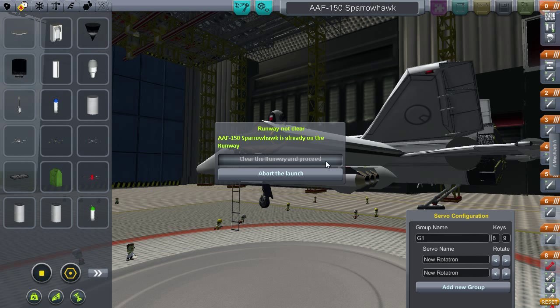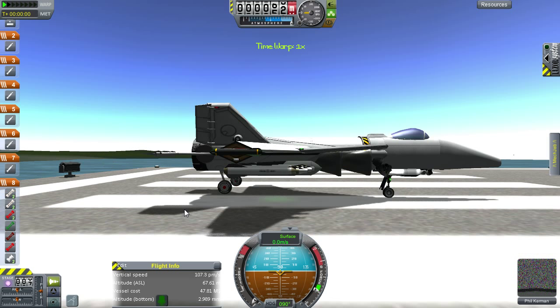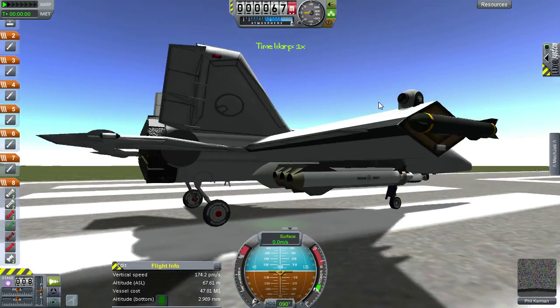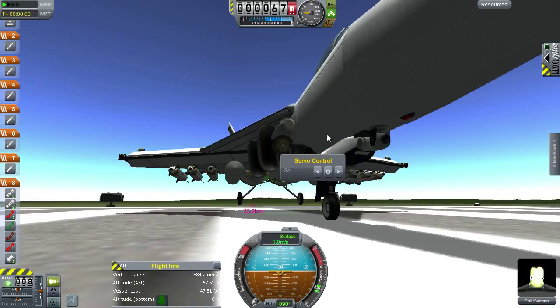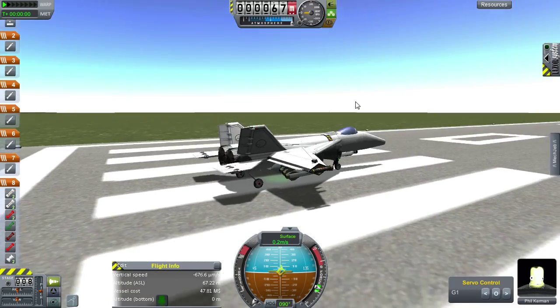The Adaptable Assault Fighter 150 Sparrowhawk has a couple of targets today — one is an Apache helicopter and the other is a UAV. This fighter is adapted to flying in first-person mode as well as third-person. You may not have noticed there are cameras on the sides of the wings and a camera down here — it's upside down, but just turn it around.